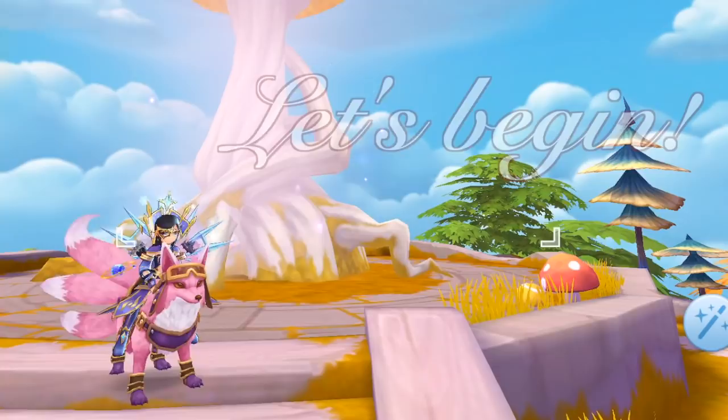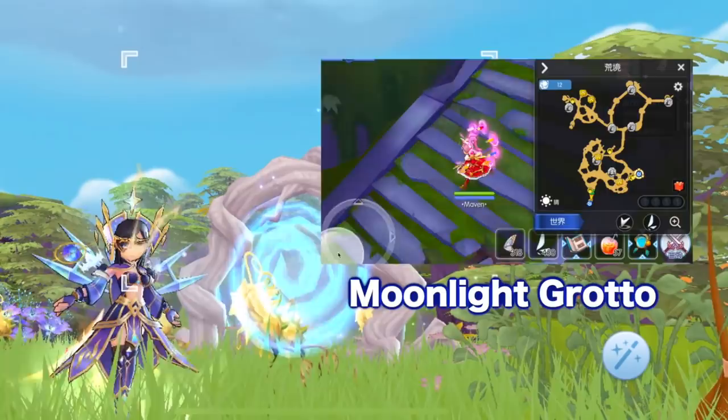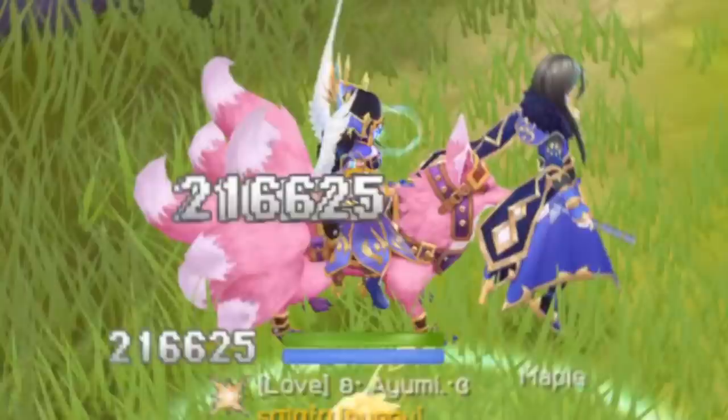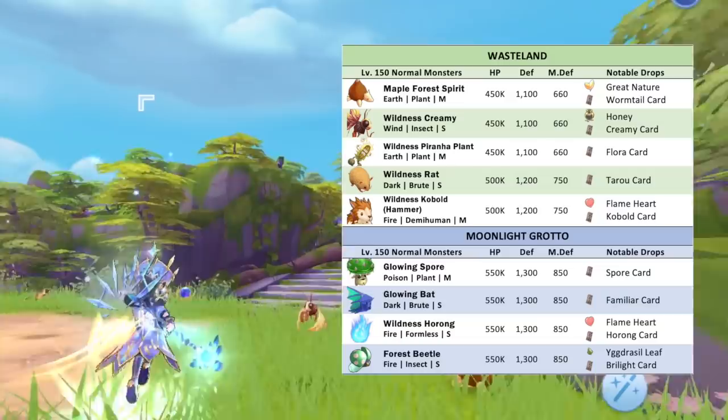The Wasteland map is currently divided into two. First is the main Wasteland map, which you can enter via South Portal from Flower Street, and the other one is the Moonlight Grotta map, which you can enter via the South Portal from Wasteland. In the future, there will be more Wasteland maps added in the game. As a tip, you can tap on these symbols on the minimap to quickly go to other areas. Wasteland and Moonlight Grotta are filled with Normal and Elite monsters, which are mutated versions of mobs in Midgard.